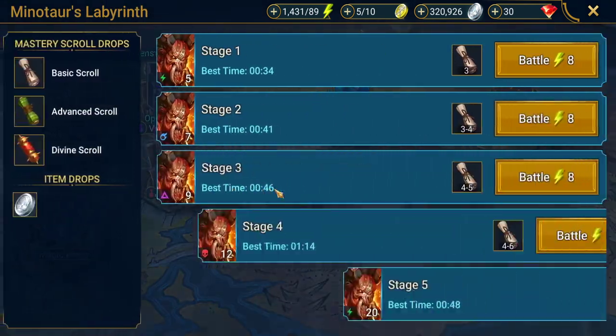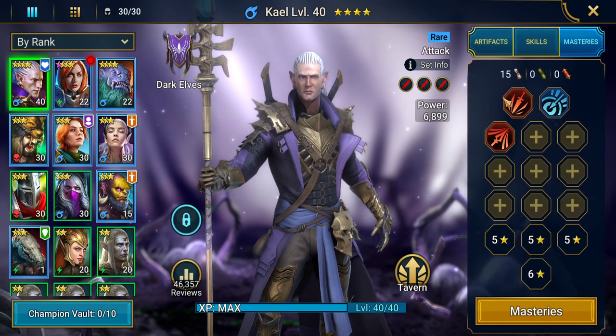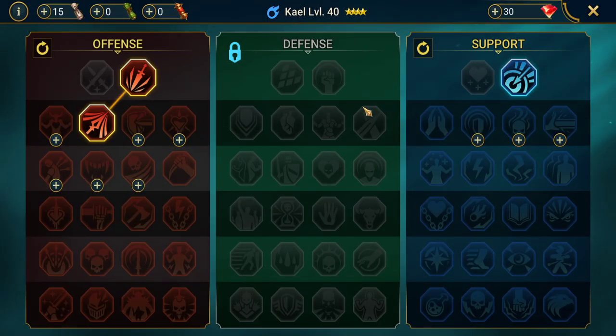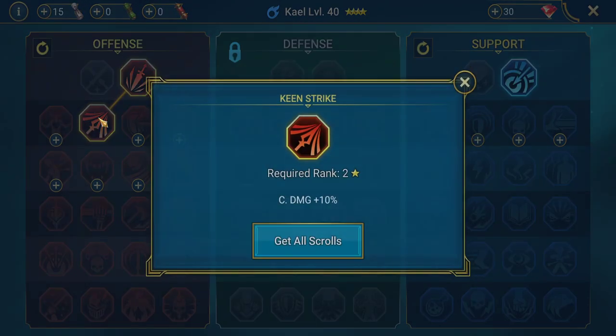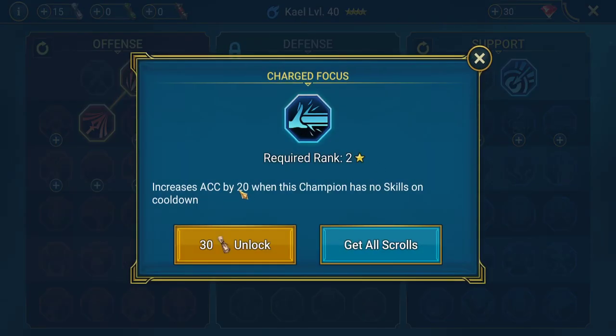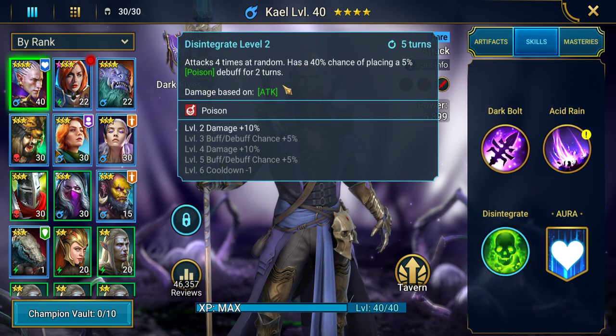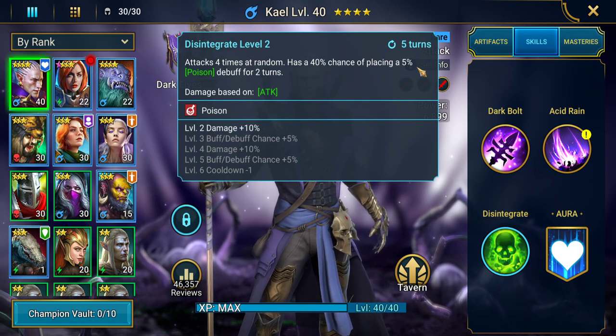There's also Minotaur's Labyrinth, which increases the masteries of champions and gives them additional benefits. There's an offensive tree, a defense tree, and a support tree. For example, Kael is attack so we're going down the offense tree, and we're only aiming to get the first few lines of masteries — not even all of them. These are basically free damage boosts: you get crit rate +5% and crit damage +10% on this side. We get +10 accuracy, and if we go for that one we'll get +20 accuracy if the champion has no cooldowns — very useful since Kael applies poisons on his third skill, which has a chance to apply 5% poison debuffs.